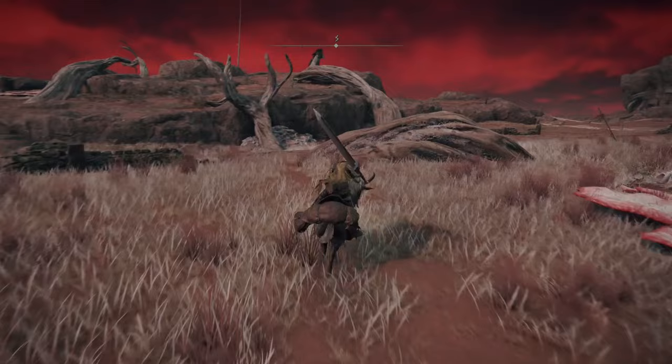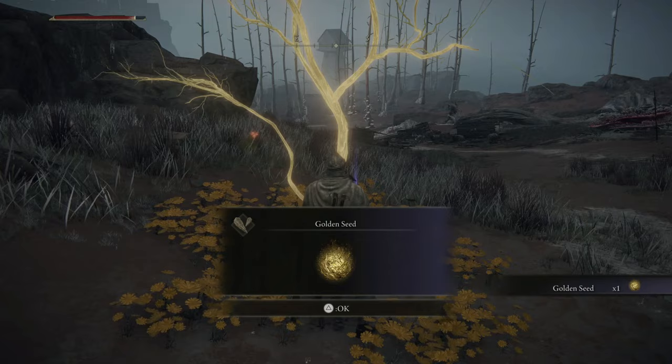Head south from the Southern Aeonia Swamp Bank and travel along the trail towards Redmane Castle. You'll find this Golden Seed on the trail along the way.